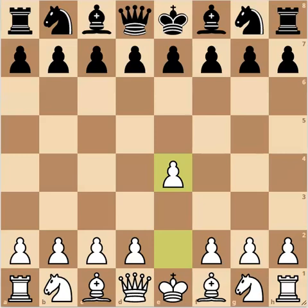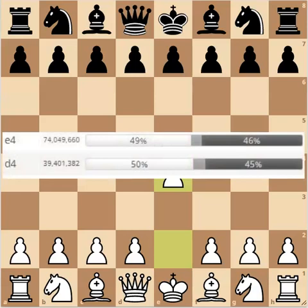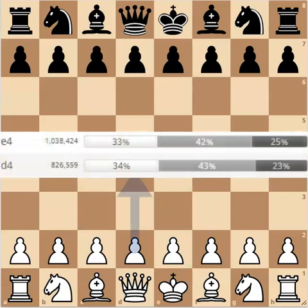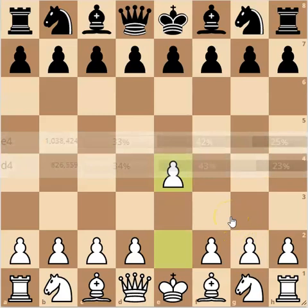It's crazy to think, but on the database — I've got the LiChess database — it looks like around sixty million different games have started from this position. It must be good if sixty million people have played it. On the master database, 1.e4 wins out by almost 200,000 different games over 1.d4. It's just the move that makes the most sense in chess.